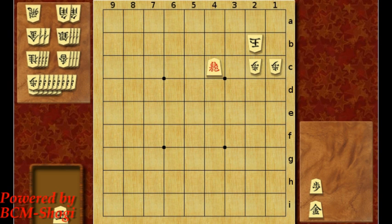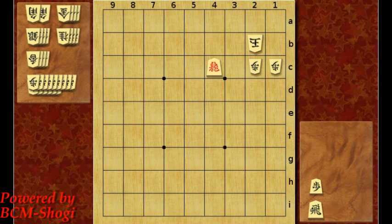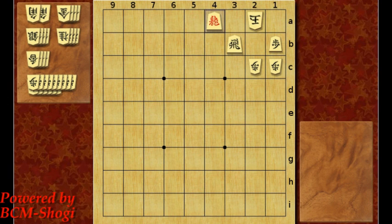Now let's try a rook and a pawn. It's rook drop to 3b and king 1a. Again it's not dragon to 4a — it's gonna be no mate after it's blocked. So you have to drop a pawn here, and let the king come over to 2a, and then dragon to 4a. Checkmate.